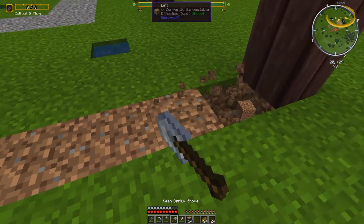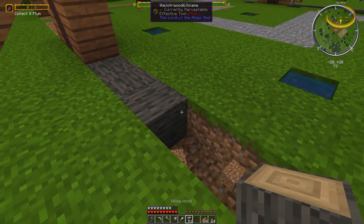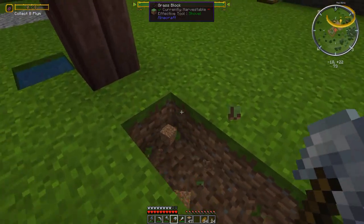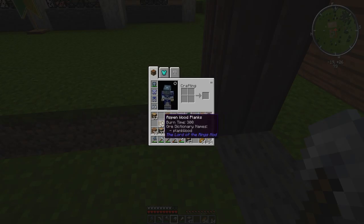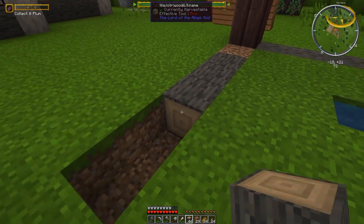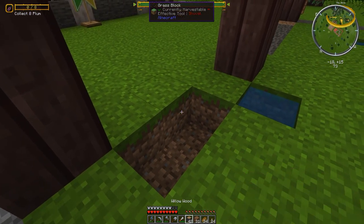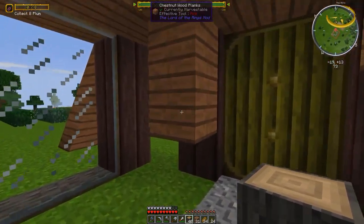We still need to run the beam along the top. One thing I have to say about the Middle Earth mod is the number of different types of wood and where you can find them is incredible — you can make your house look really good if you spend time searching different areas. So this is going to be glass and this will be wood.